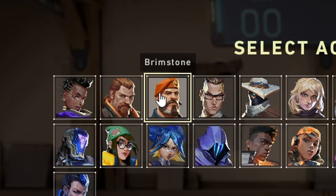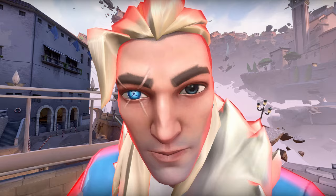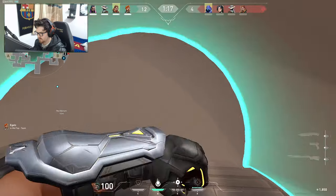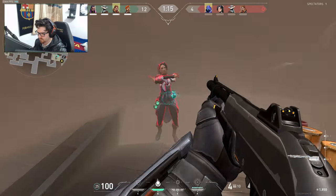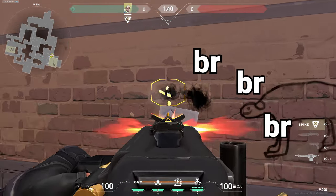As an example, an agent who has smokes can play shotguns easier than someone like Sova or Sage. Why? Because they can hide in their smoke, while Sova doesn't have that luxury. He is good at something different, with different guns.